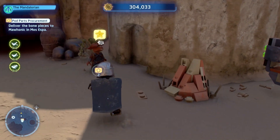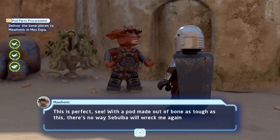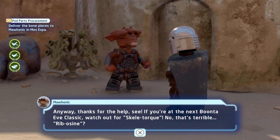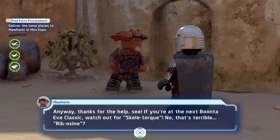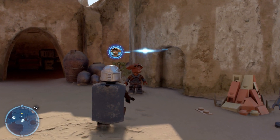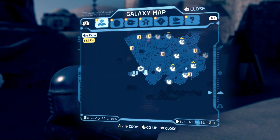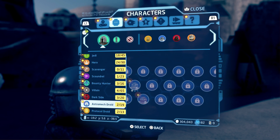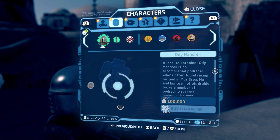We return to the pod racer NPC — with a pod made out of bone, he says there's no way Sebulba will wreck him again. He just needs a name for his bone pod and rattles off terrible suggestions like 'Skeletor.' We get our reward, which is unlocking a new character we can now purchase. Looking at the progression system — there are over 400 characters in this game. I've unlocked a bunch already but most still need to be unlocked by progressing through the game.